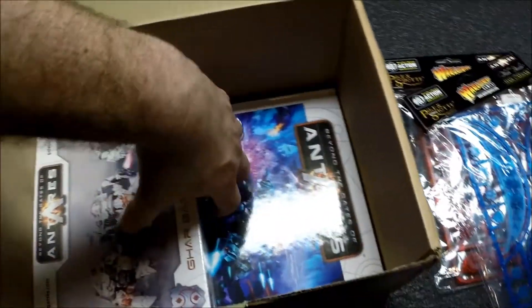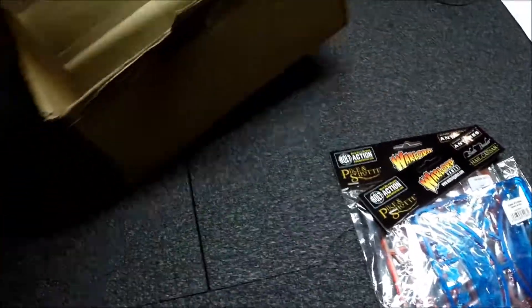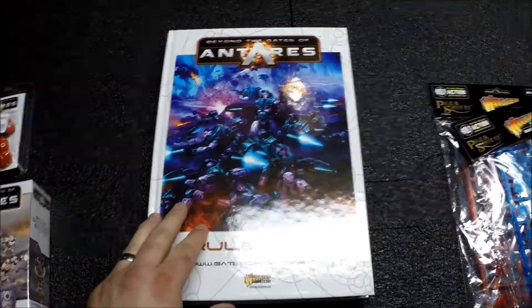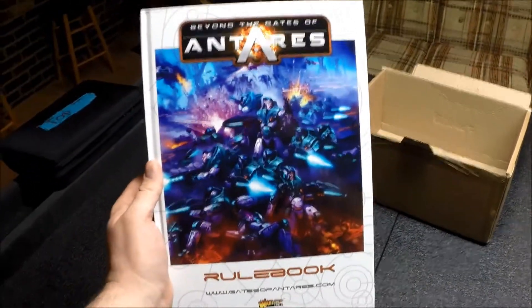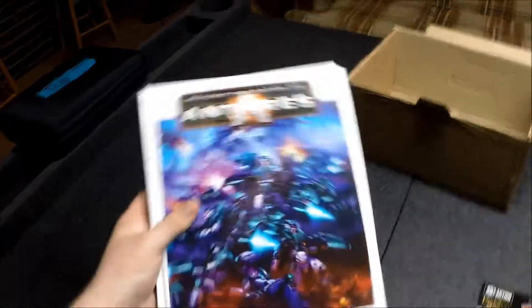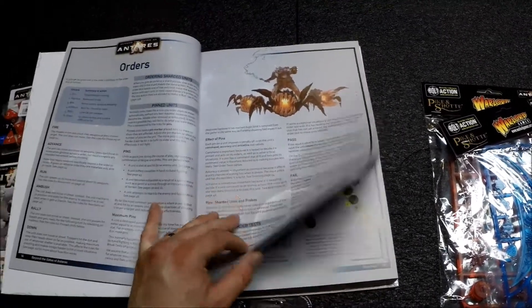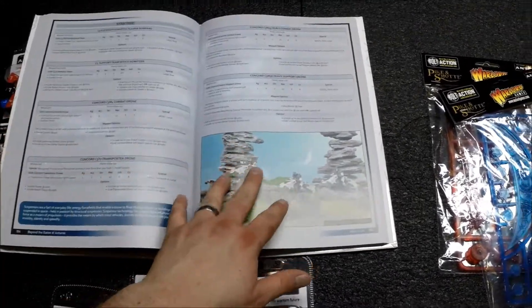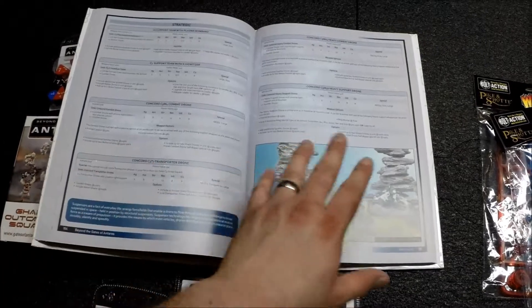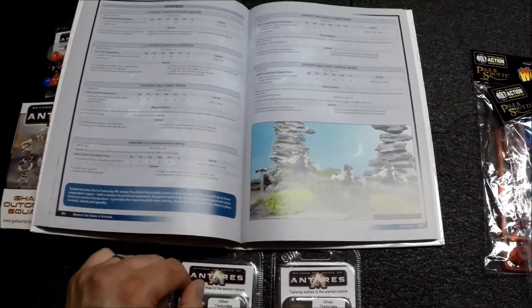There are two boxes of these. And then beautifully packed in the bottom of the box — almost as if the box is the perfect size — is the rulebook for Gates of Antares. It's a really nice rulebook, really well put together, very solid. The contents have some wonderful artwork, some decent fluff, and really nicely, everything you need to play for any faction in Beyond the Gates of Antares is all in this one book. To play this game right now, you just need this one book. I like that.